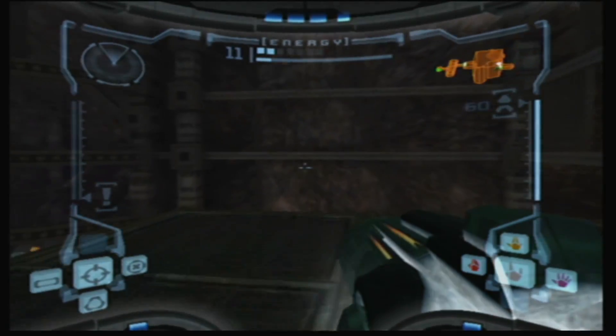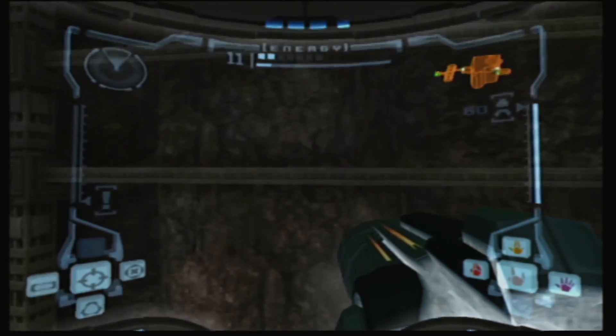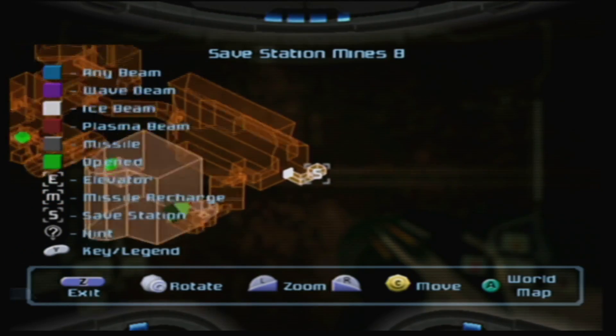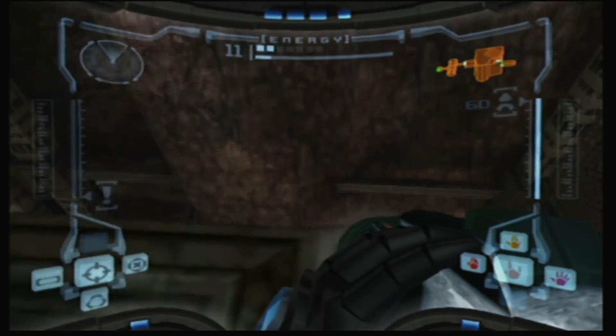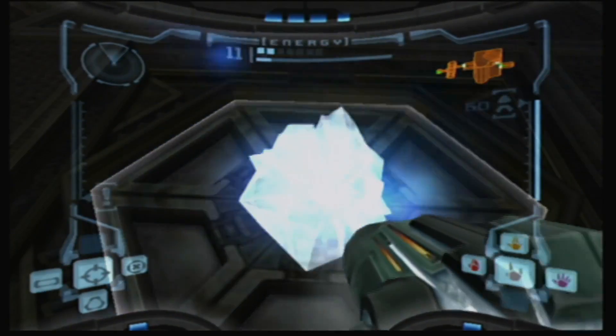So where we left off, we took a lot of damage, but we managed to get the plasma beam. According to the map, there should be a room with enough flex tape to repair all that damage right around here. So let's go. Just slap on some flex tape and boom! No more leaks!